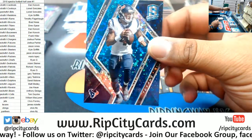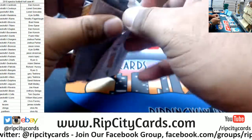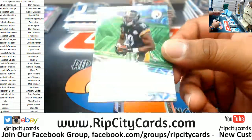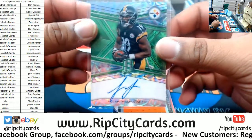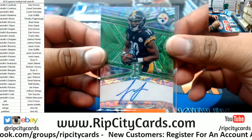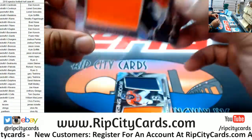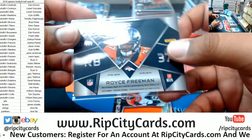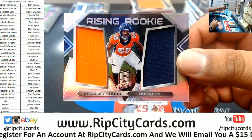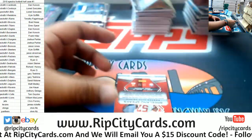Harrison Smith the Vikings Spectra die cut to 35. A Deshaun Watson to 75 Texans. A JuJu Smith-Schuster on-card auto for the Steelers numbered to 25 — very nice. A Royce Freeman Broncos patch to 199. Bradley Chubb Broncos dual relic to 199.